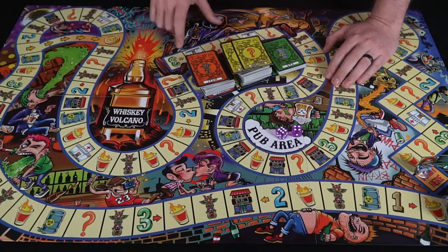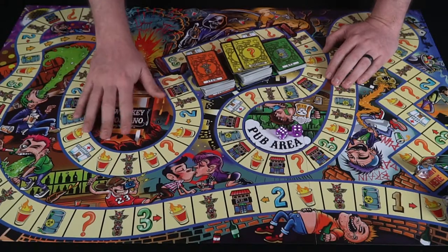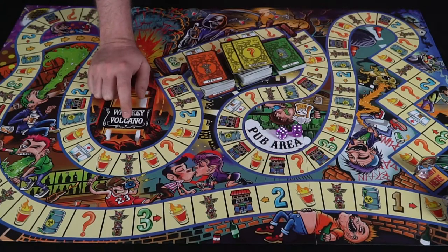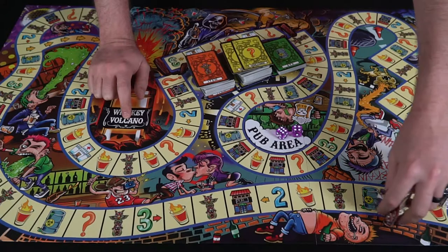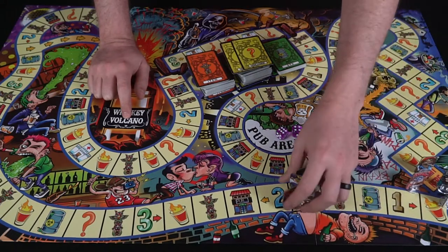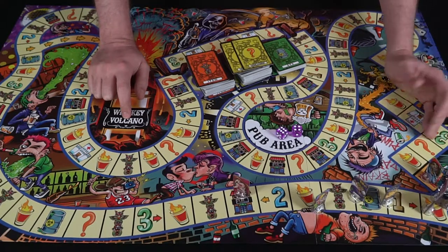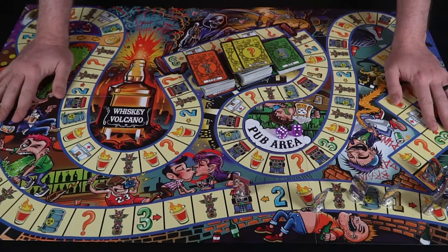There are hospital spaces that can help you, a Whiskey Volcano area with a lot of shot spaces, and a pub area with a lot of pub-related things. Players are just moving around — one player's turn to the next — and whoever gets to the end first is the winner of the game. I don't think I really need to explain any more than that.